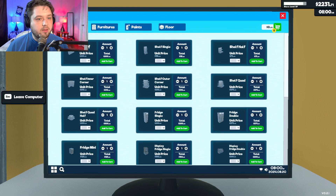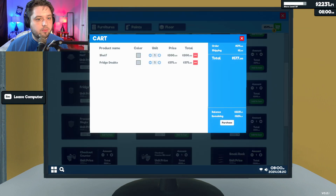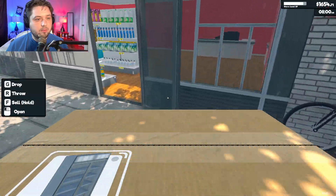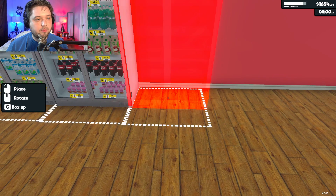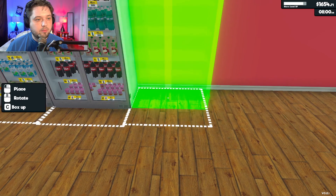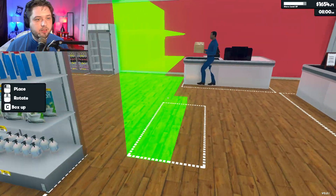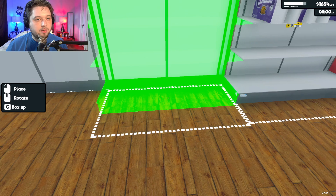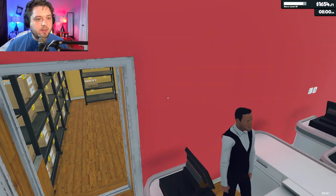Furnitures — we're going to buy one shelf and one double fridge. Here's the double fridge. We have another shelf here too. Turn it this way, get it right up in there. All right, cool. So now we have the shelves for it.